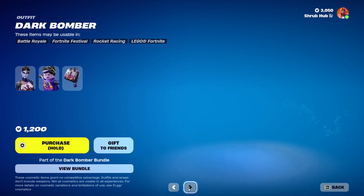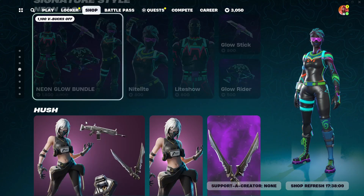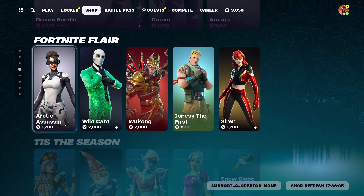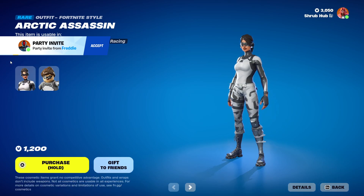And then we have the Thunder Crash from season six, and finally the dark blitz rider from season six. Then we have the neon blow bundle still here, the hush bundle still here, the brat bundle still here, the dream bundle still here. Then we have the acrobat assassin here — she's from season one, and this is a Lego version.